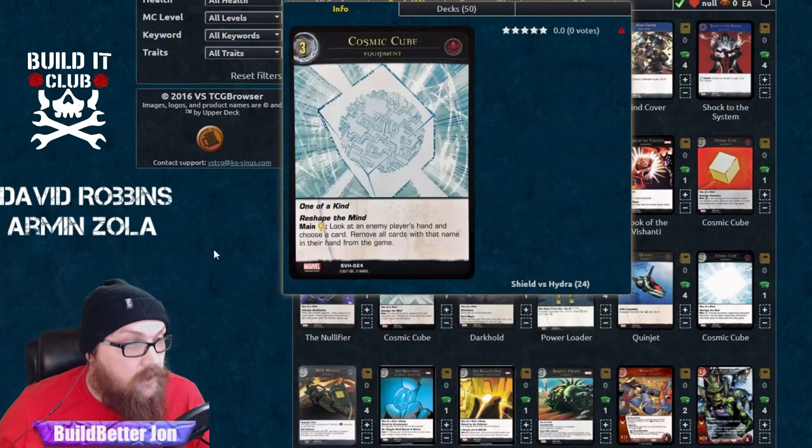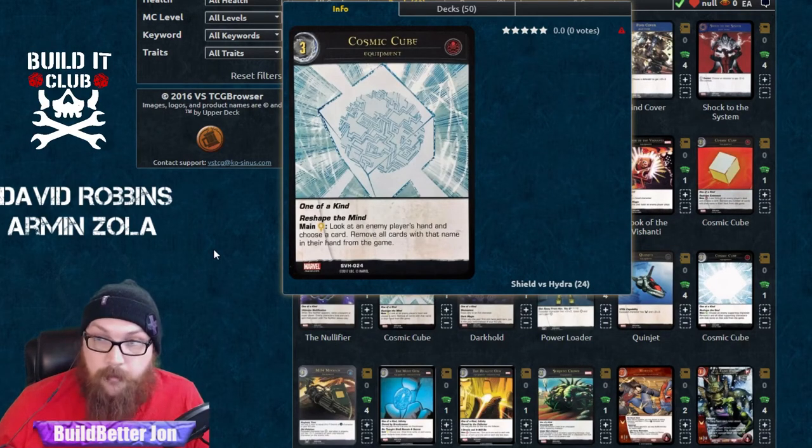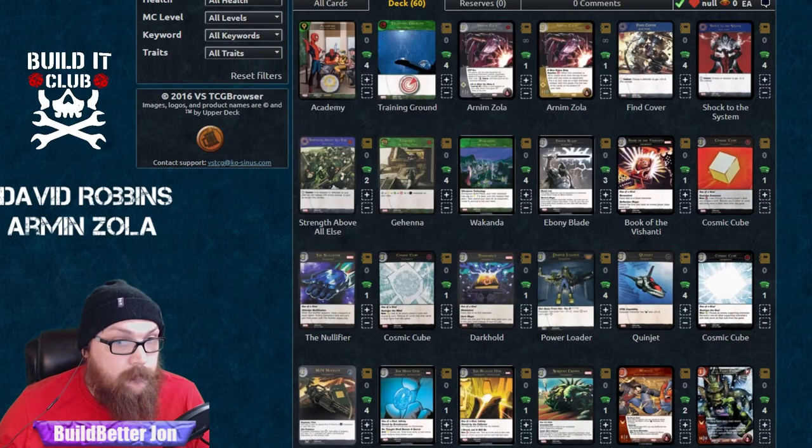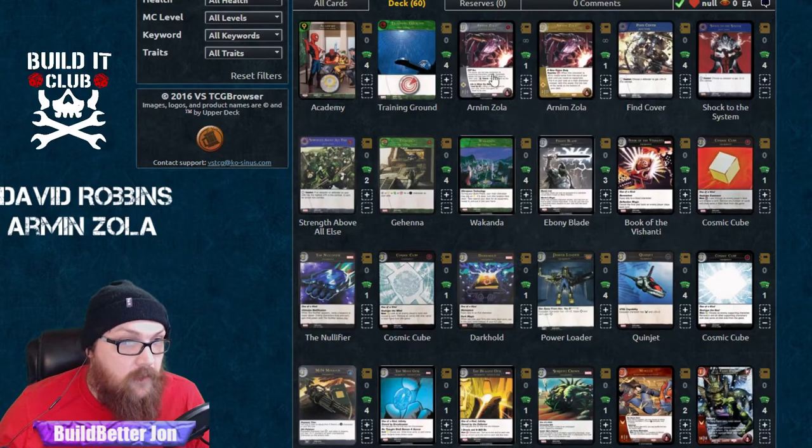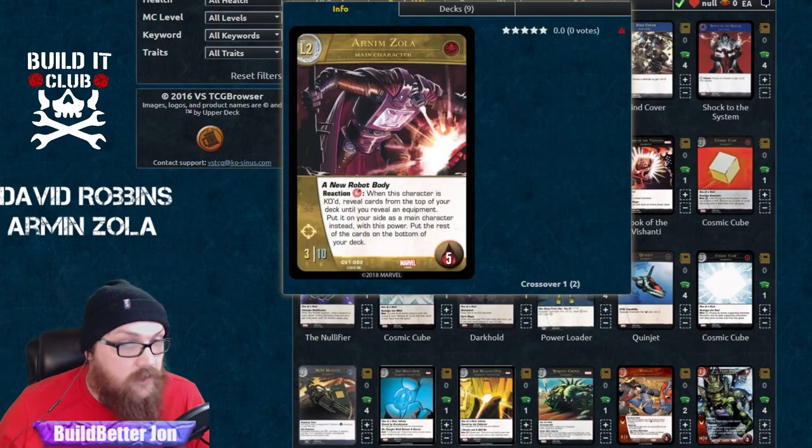If I need to get rid of something like Nullifier to protect my main character, that's another option. Nullifier would stop that New Body ability, so you wouldn't be able to keep getting a new body — that makes sense.